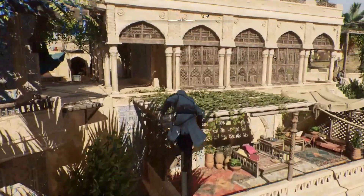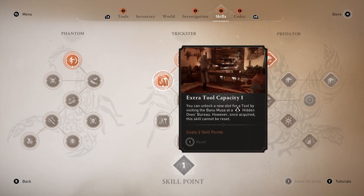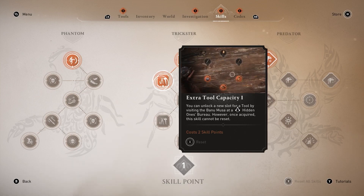Top Tip: if you wish to unlock all the tools as early as possible, first eliminate the first main target, and then you will be able to unlock the three extra tool capacity skills in the skill tree.